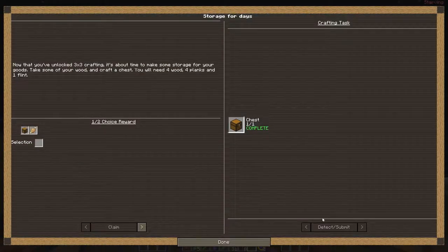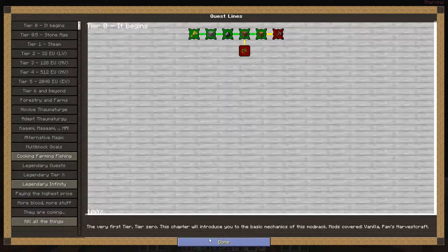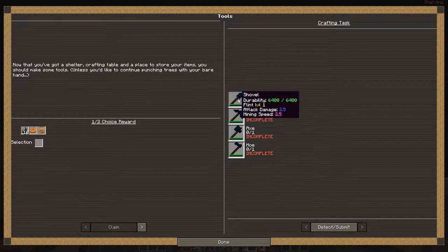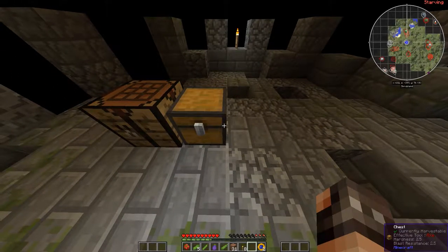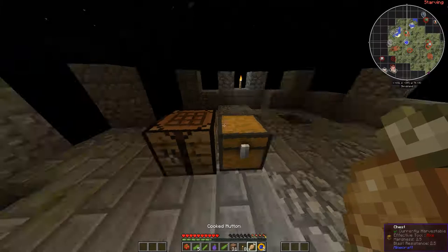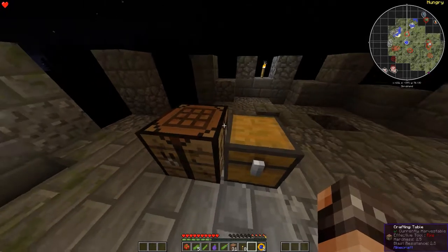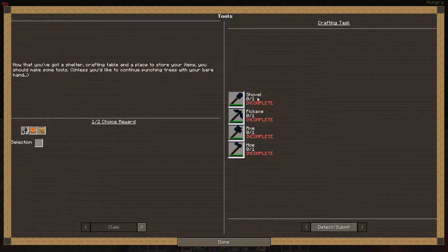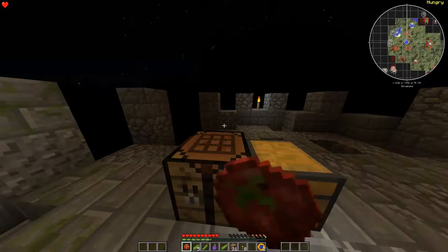We're gonna get some food. We gotta make tools now — that is so cool. Should be pretty simple. Let's go ahead and put this down and eat some food. So what tools are we gonna make? We're gonna make a shovel — pretty straightforward, that's pretty much Minecraft's original. We need a stick.